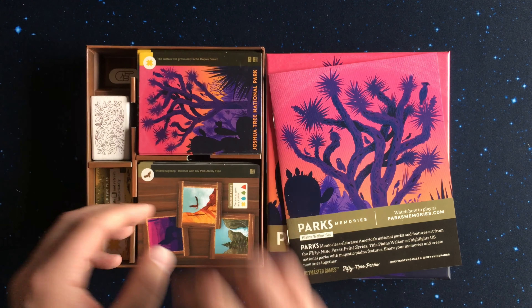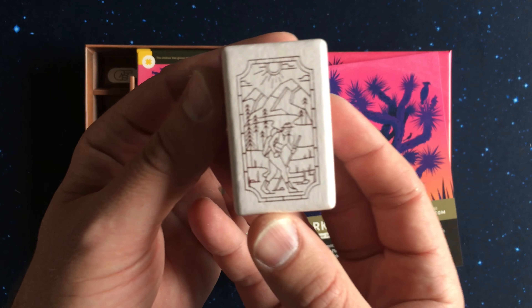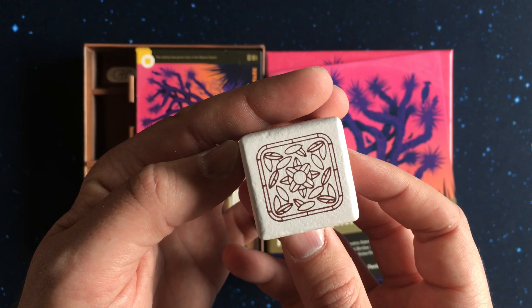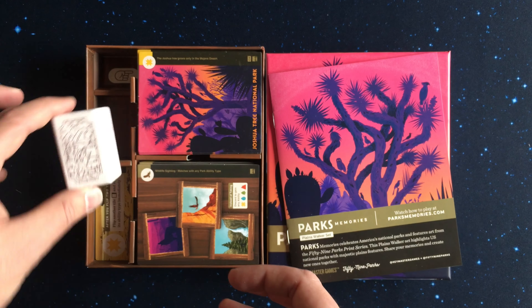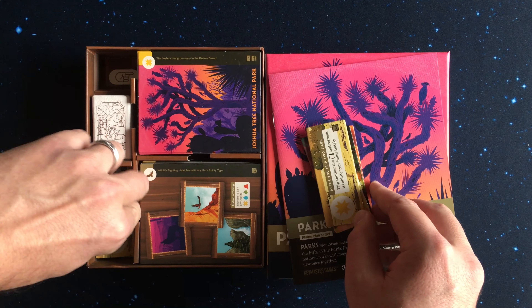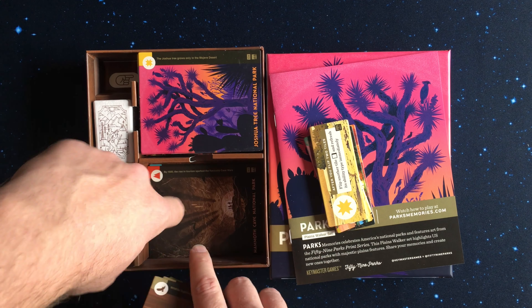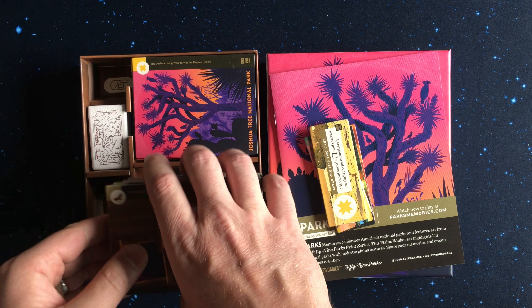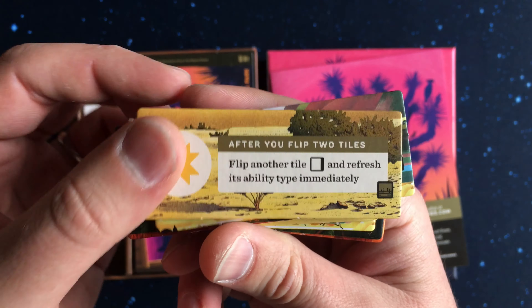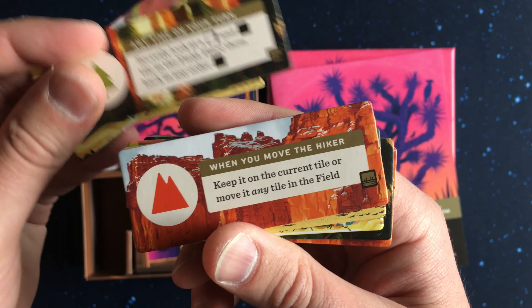This edition includes the following parks: Big Bend, Yellowstone, Arches in the Summer, Mammoth Cave, Grand Canyon, Carlsbad Caverns, Mesa Verde, Joshua Tree, Theodore Roosevelt, Gateway Arch, and Saguaro.